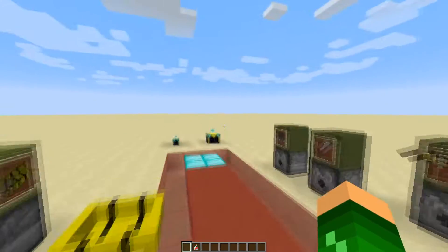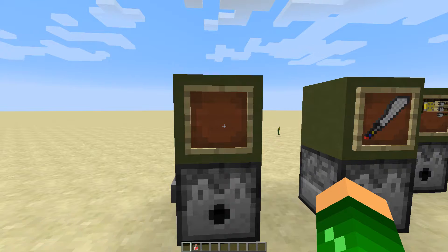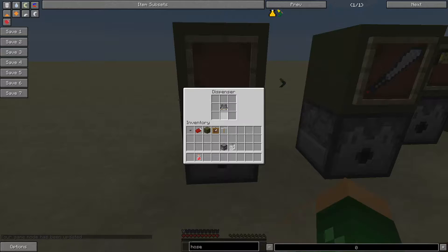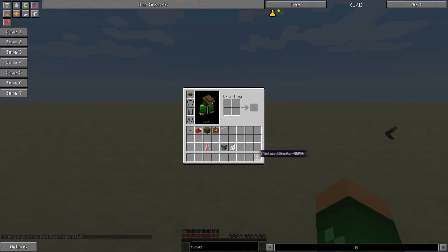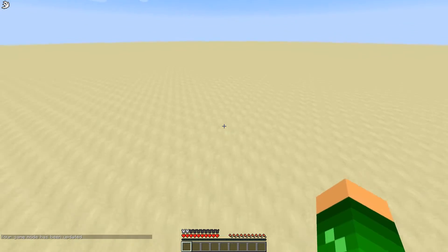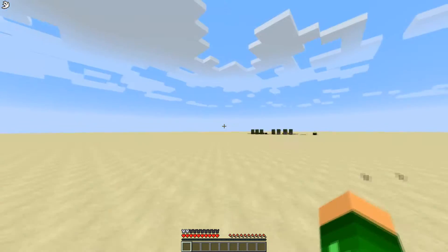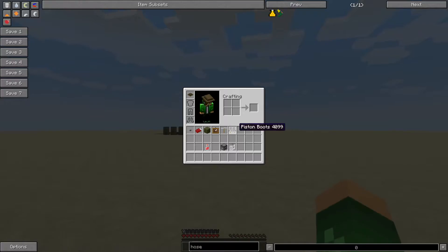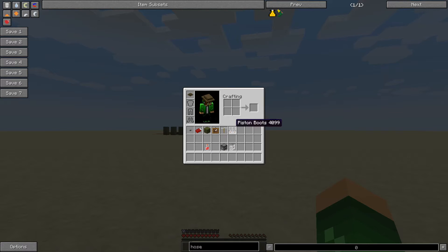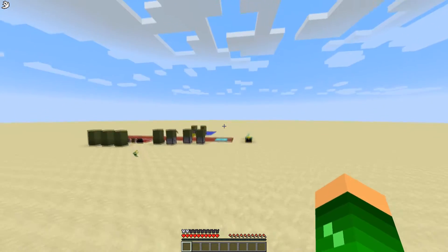The first item is the Piston Boots. You put these piston boots on your feet and they allow you to jump really high. It's not even that hard to make them — all you need is leather boots, two pistons, and a slime ball, and you've got yourself some piston boots that let you jump pretty high.